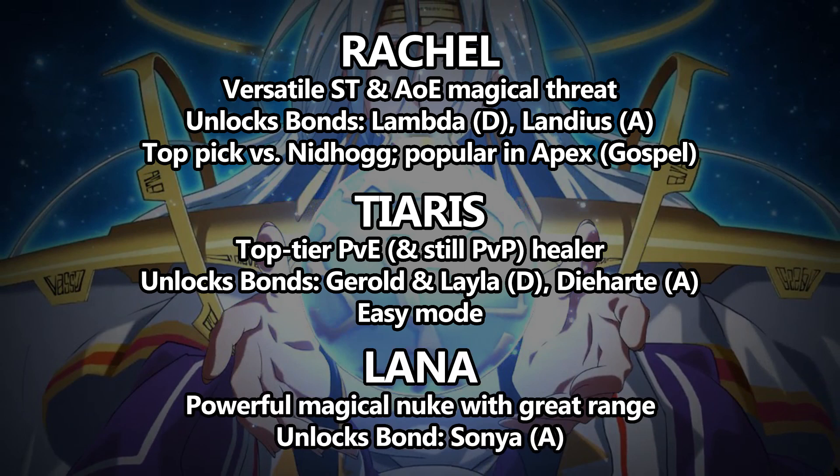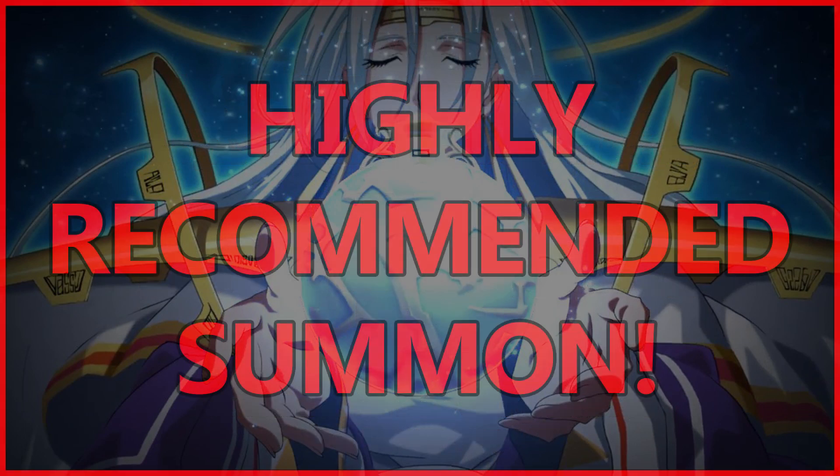And we have Lana, who's a powerful magical nuke with great range, who unlocks the attack bond for Sonya. I'd say it's highly recommended to summon on this banner, each character for a kind of different reason. Tiaris is the closest thing to an essential character in this game, and Rachel unlocks the attack bond for Landius, who's still one of the meta tanks and a character that you absolutely need, at least in PvP, but really up there for PvE as well.